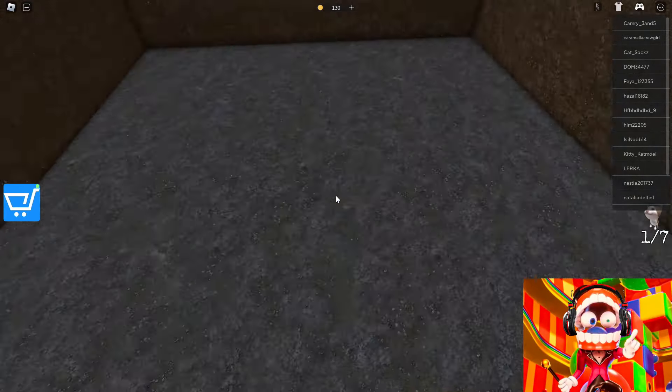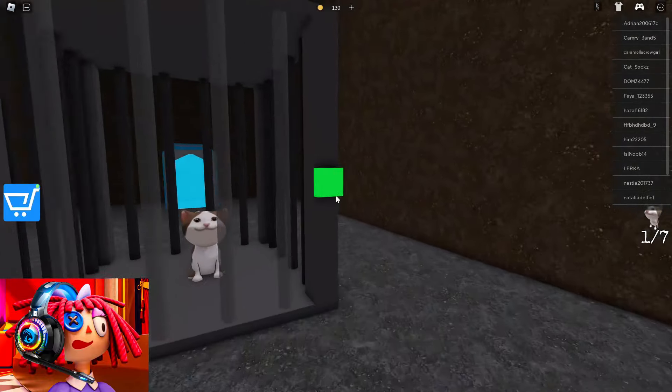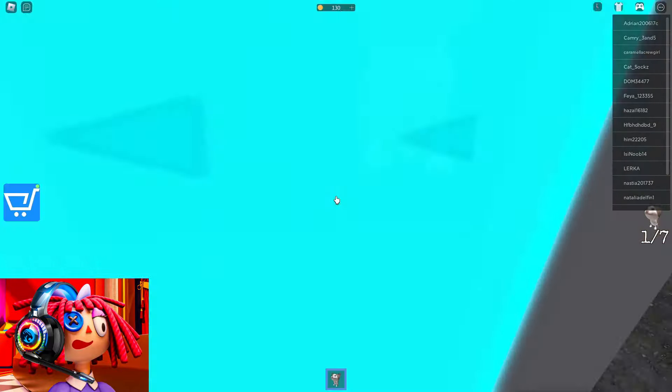We are already very close to the kitten. We went down and now we take another kitten and go with him to his mother. We delivered the kitten to mom and now we'll go look for the next one. We need to find five more kittens. Jax has managed to get through this without a single death. I hope that he will be able to pass it all on the first try.